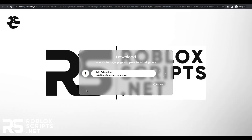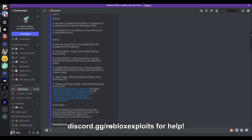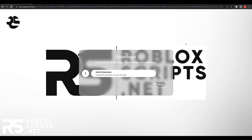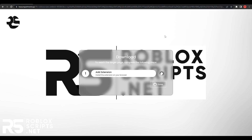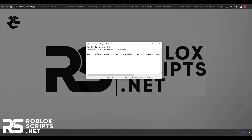You'll see a page with a few tasks to complete. They're really simple to finish, but if you need help, you can ask for support in the Discord server in the description. For me, it says add an extension, which is the only task. Click on it, hit Add to Chrome, then press Add Extension and it will close. Wait a minute or two for it to verify, then press download to get the script as a txt file.